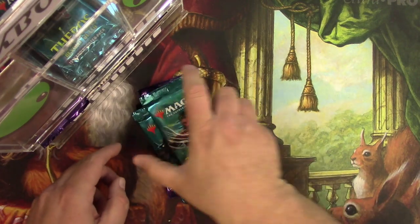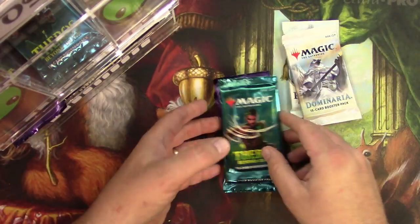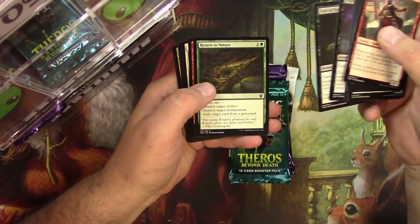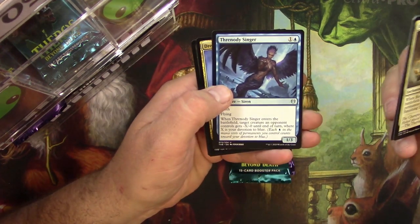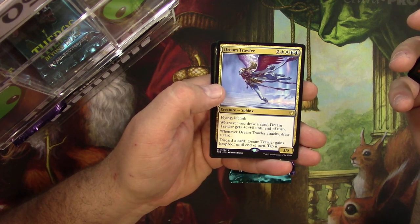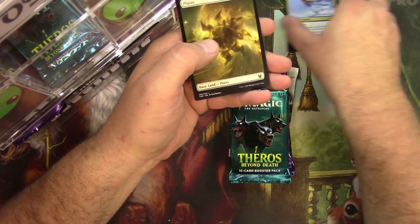Two Theros, an Avacyn, and a Dominaria. Here we go, Jack. Banishing Light, Nyx's Herald, Threnody Singer, and a Dream Trawler. This thing got me last night on Arena — I was gonna gray merchant but I didn't realize this guy had lifelink, so he got me. I was almost down enough, but not quite.